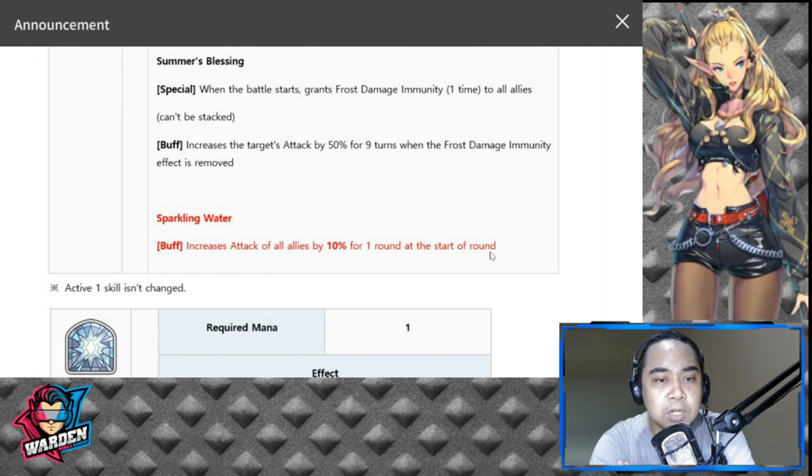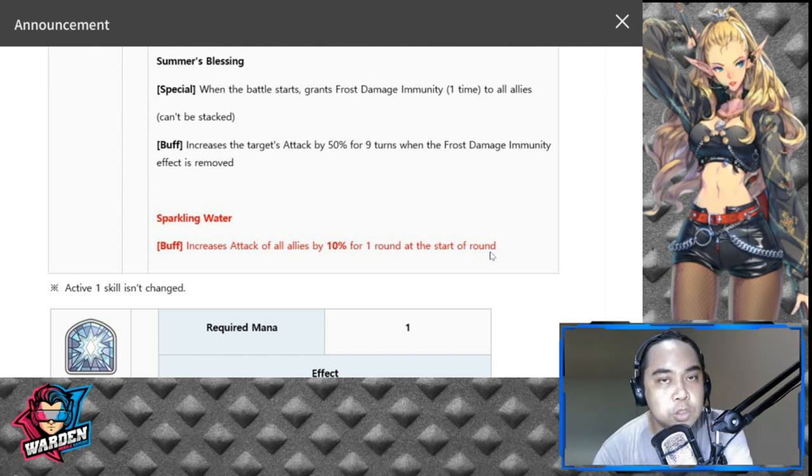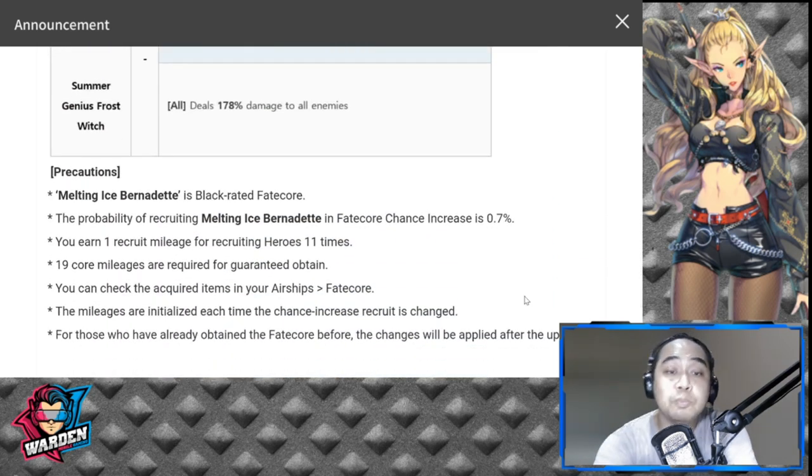There's one team comp that comes to mind where she can substitute Battery. Basically, if you don't have Battery in a North One Frosty setup, you can run Shufraken, Valentina, Tantalo, Dorca, and FC Bernadette. That's a solid option. She's available at a 0.7% chance recruitment rate, with 19 core mileages needed to get her for free.